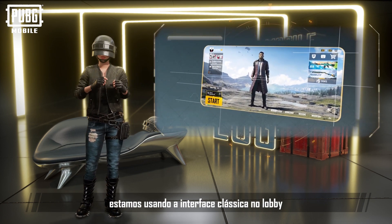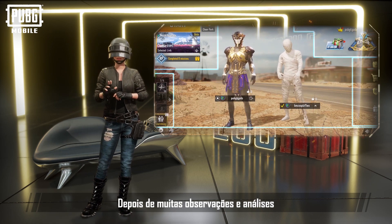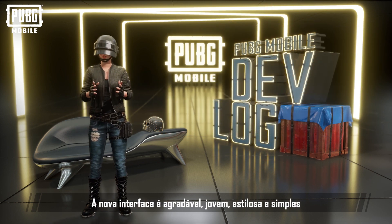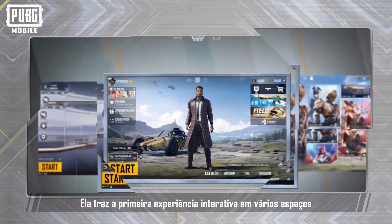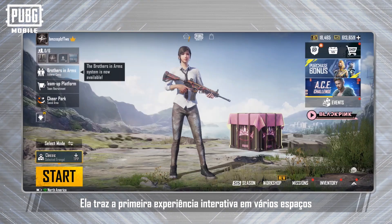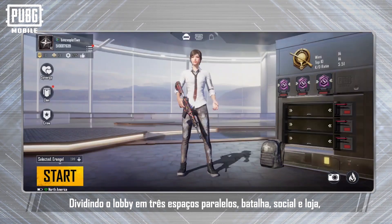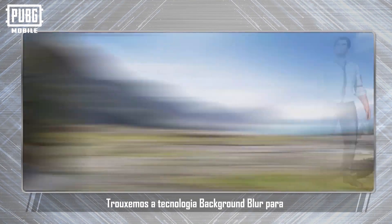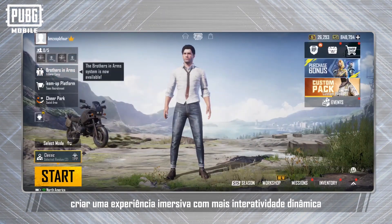Since the beginning of the game, we have always used a classic lobby UI. After a long period of observation and analysis, we decided to completely change its layout and design. The new UX is atmospheric, young, stylish and simple. It introduces the first interactive, multi-space, sliding experience. By extending the lobby into three parallel spaces — battle, social and shop — players can effortlessly slide from space to space. We introduced background blur technology to create an immersive experience with enhanced dynamic interactivity.